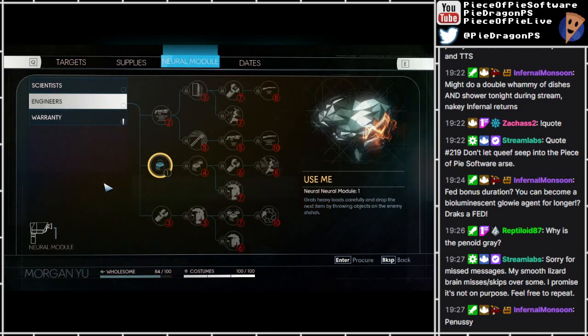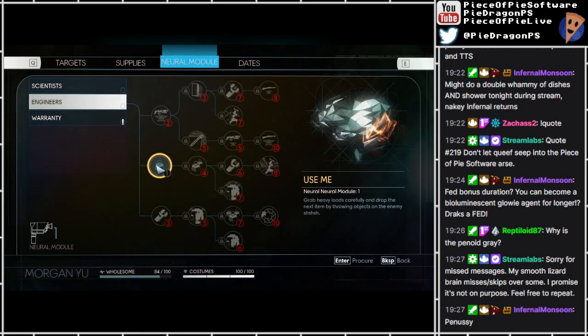It's like the cloaca. It's both at the same time. 'Grab heavy loads carefully and drop the next item by throwing objects on the enemy... Shushush?' Why's there 'shushush' at the end? So it is worth reading them - you never know when you get a random little bit like that. You just gotta dig a bit deeper for the funnies.